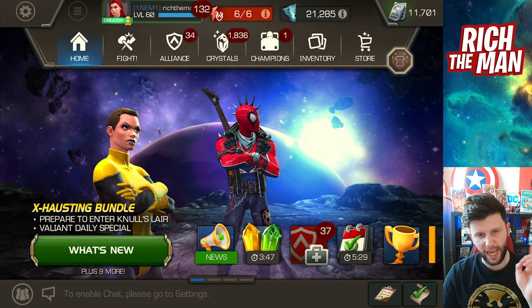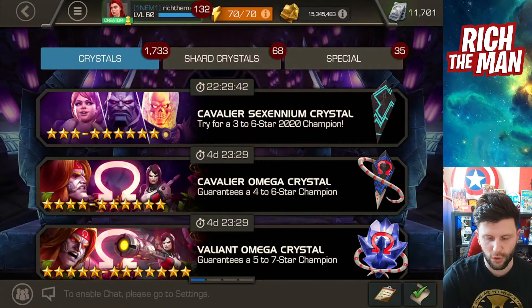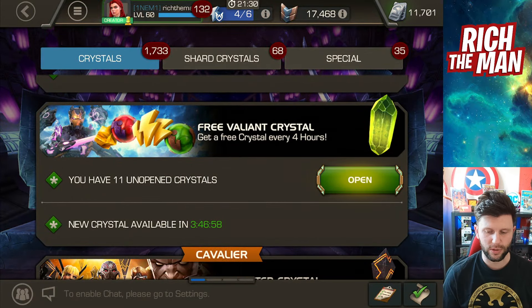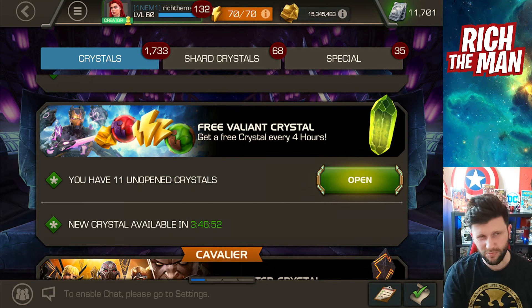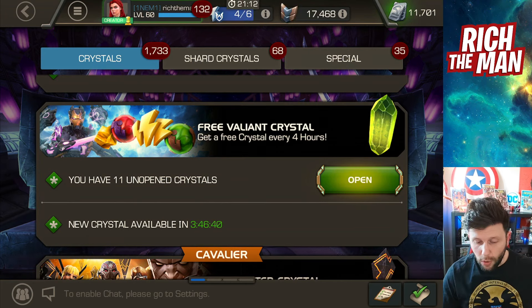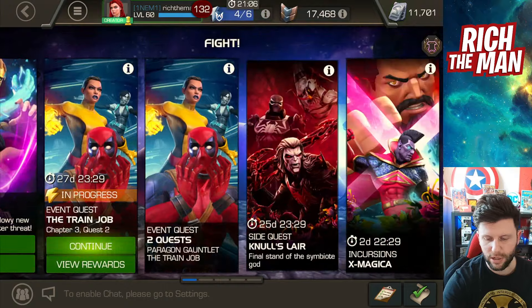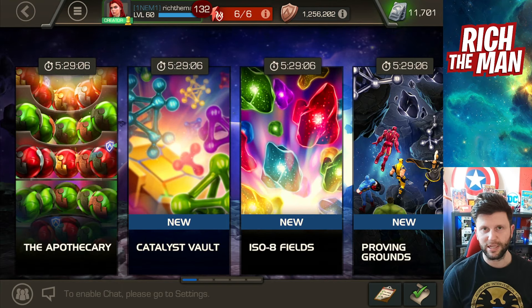Between now and the end of the month you can pick up 126 four-hour crystals. I'm a big advocate of saving the four-hour crystals to see what you pick up — you could get revives, health potions, or energy refills, which are very important. You can have them in the stash waiting for a certain number of days. Also in that time frame — roughly 21 days, three weeks — you can do Apothecary, which is a great place to pick up at least one revive per day.